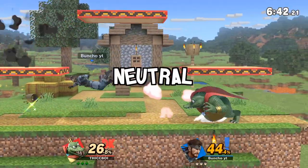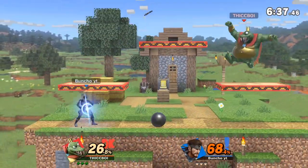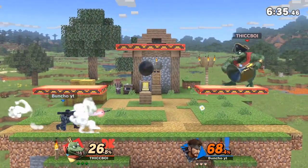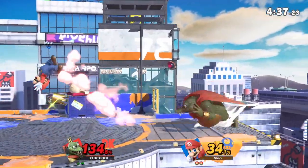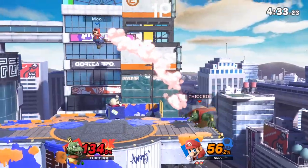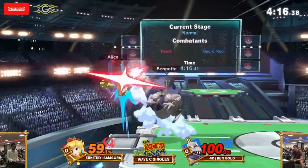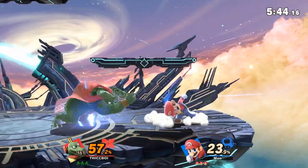Skips here to demonstrate more of an inside look on how you should approach neutral with King K. Rool. Crown is definitely one of King K. Rool's biggest tools in his moveset — it sets up damage, zoning, and even potential kill confirms.